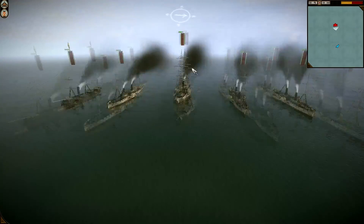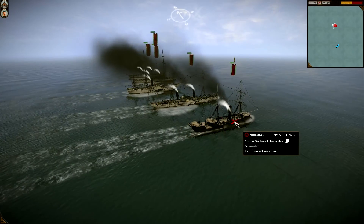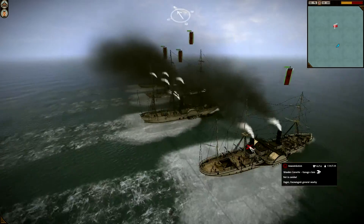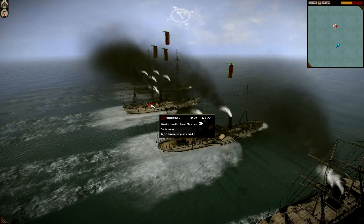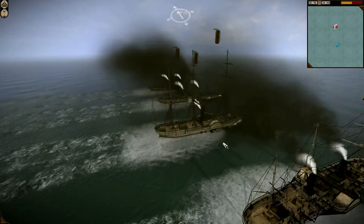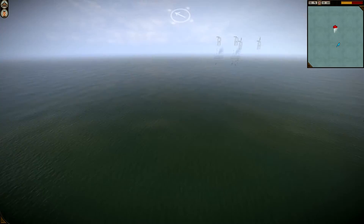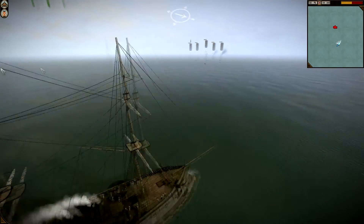Let me show you the other army. This is the army commanded by Assassin 666. He has three Kasuga classes, his wooden corvette Kankumaru class, and his ironclad Kotsu class general. So he's using all wooden ships, so I'm going to be firing explosive rounds off at them to see if I can get them to blow up, and armour-piercing at his general of course.